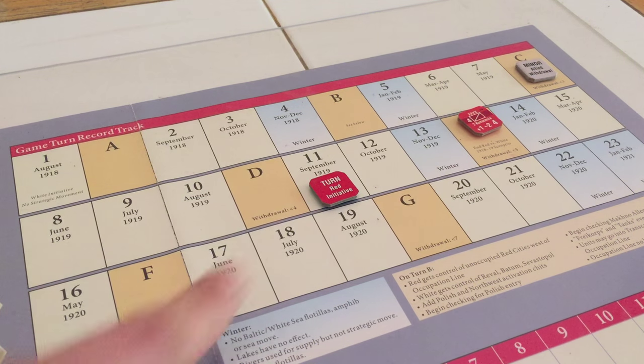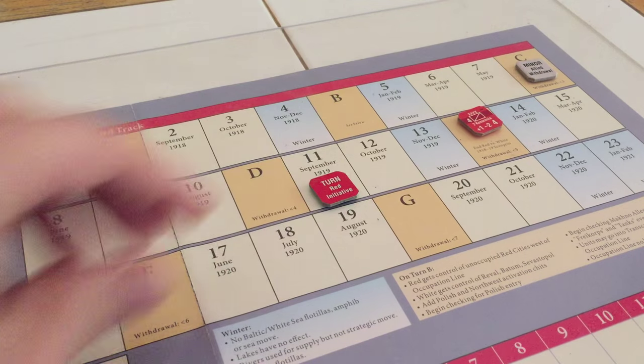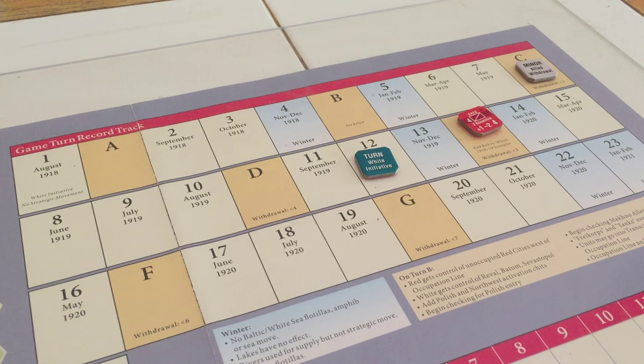Moving on to turn 12, where I guarantee I will not forget strategic movement. Let's see who's going to win the initiative roll. Whites win convincingly with a 6-2, so very interesting going into October 1919.